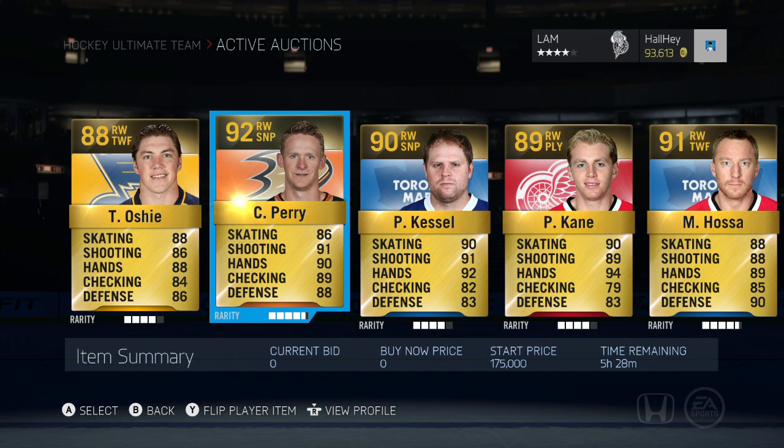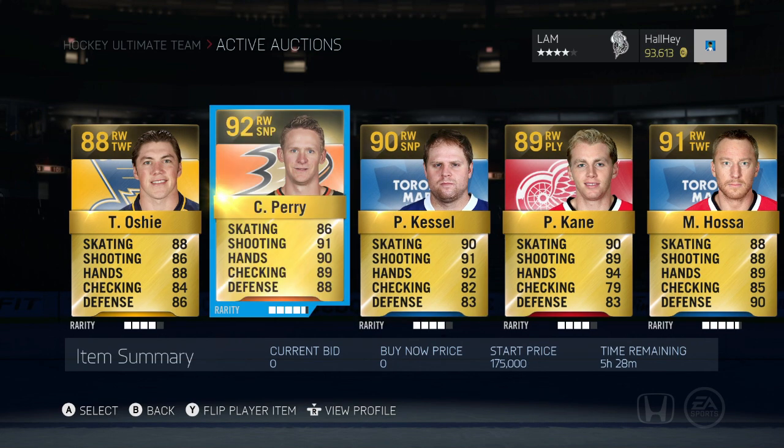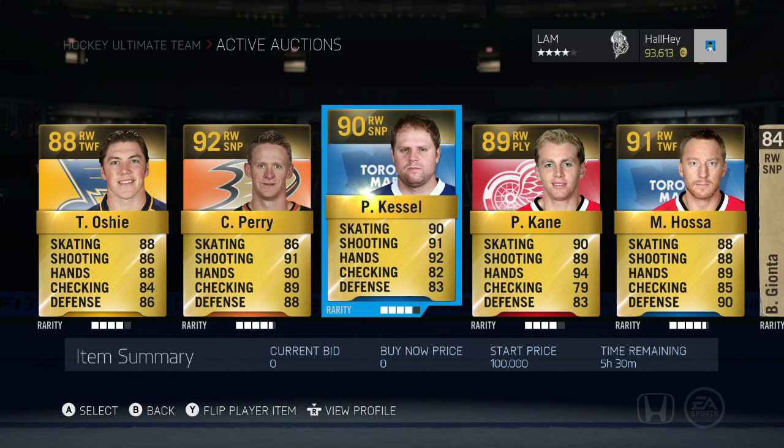Then we've got Phil Kessel, 90 overall — a very popular player. He's not too expensive nowadays, around 80 to 85K. His stats are amazing: not as good as Cory Perry's in checking and defense, around 82-83, but 90, 91, and 92 in skating, shooting, and hands respectively, so pretty good as well.